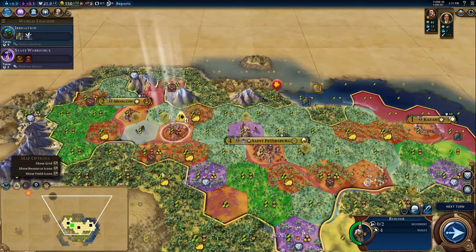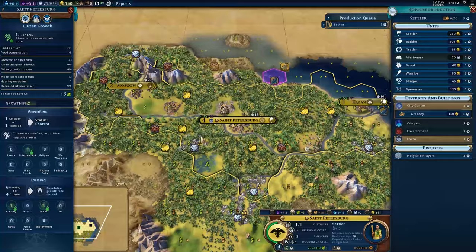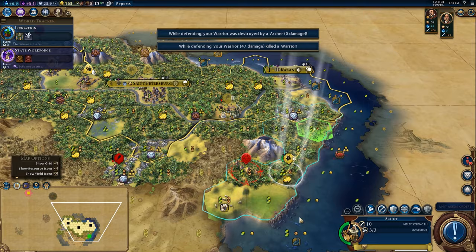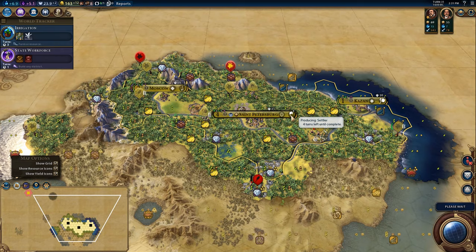I'm really upset that I lost that unit — very annoying. You should back up, you should also back up. Anyone could have probably seen that I was going to lose that unit, but I didn't, so what are you gonna do? We have this settler going up over here. Settler coming out in four turns from here. This is going to be a big problem — let's purchase a warrior. Grab two warriors now that we have a lot of units.